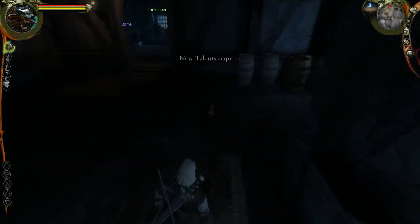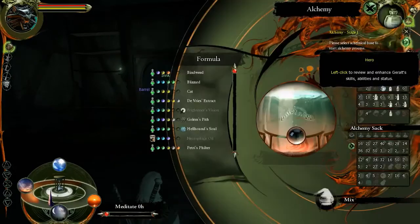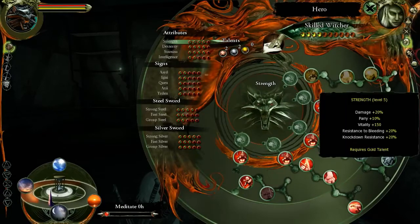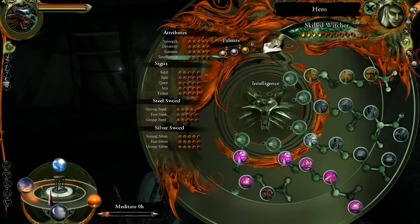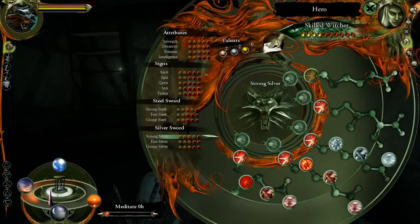I'm pretty sure I've done that in the past, so I doubt it was anything to do with that. Oh, new talents? Did I level up again? Yeah, I must have. So I have another silver. Intelligence? Sign intensity — I'm not bothered about that though. I don't use the signs at all.